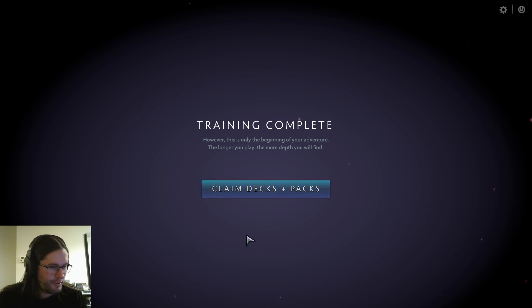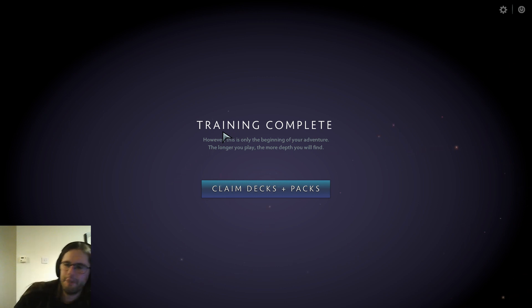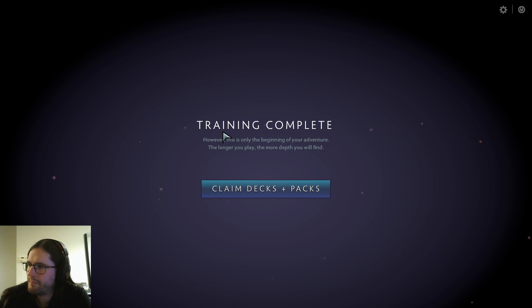Claim decks and packs. That took a lot less time than the previous video. I enjoyed having some more removal options there. Playing with the squishy heroes was actually kind of an enjoyable challenge. With the red ones you can make them really big, but then the game will just put creeps in front of them and you can't really do anything about it. It's not like in Duelist where you can try and make it awkward for your opponent to position around them. A lot of the cards in those decks probably don't make it into constructed games — they're just like pay a lot of mana to make a thing slightly bigger.